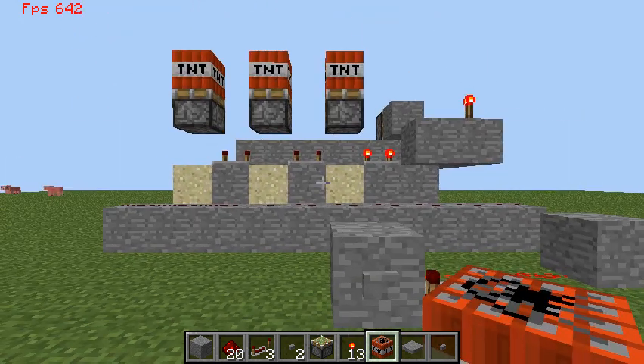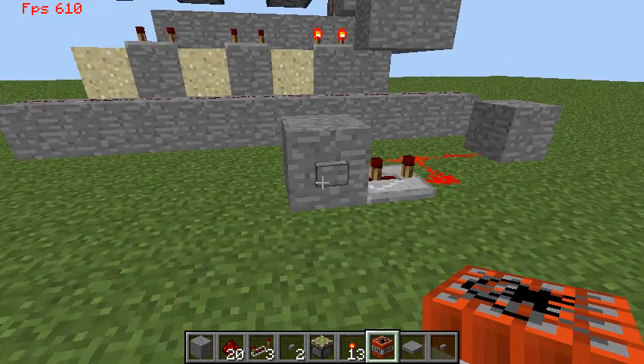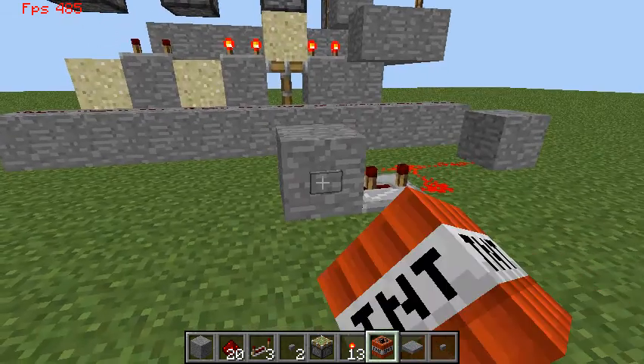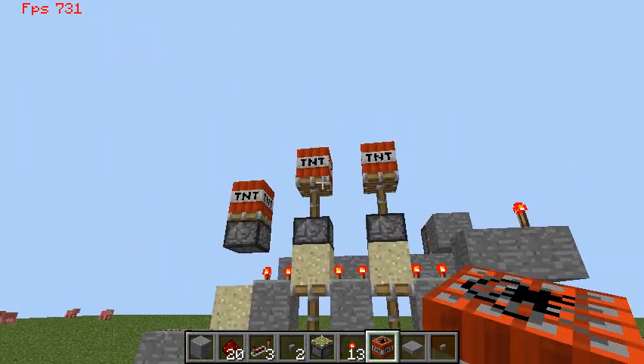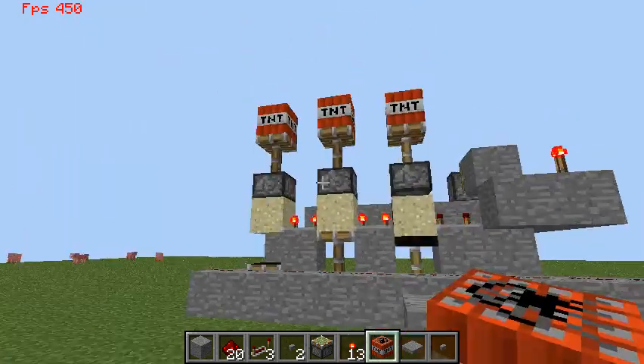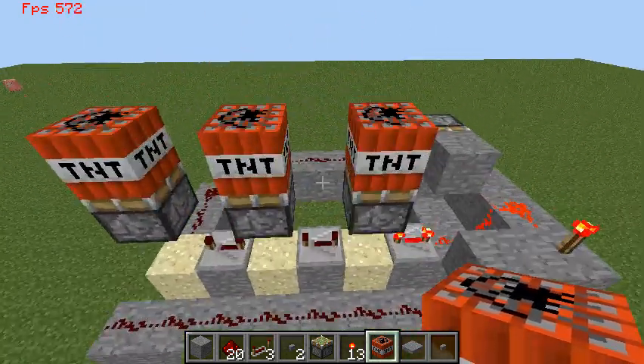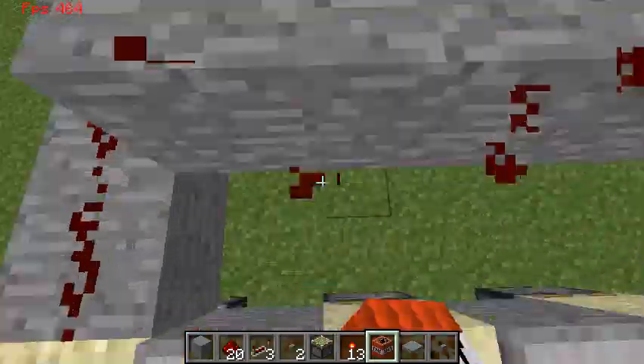This is my concept of the counter. Press the button — one TNT raises. Press the button — another TNT raises. Press the button and all of them will get down. You can also take off this function by doing like so.